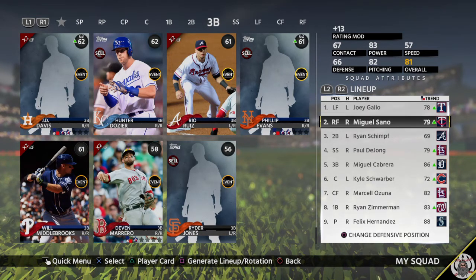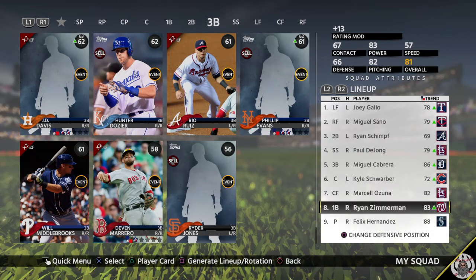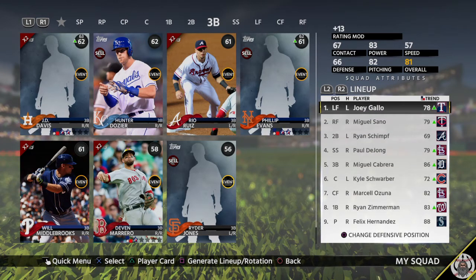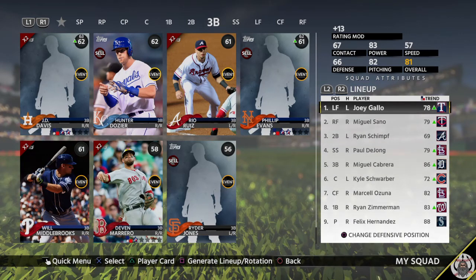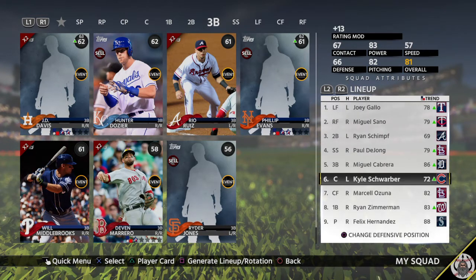Everybody on this team can hit home runs — everybody is a power threat, and that's what I want. I know people love using Dee Gordon and Billy Hamilton for the first event, but no — go strictly all power. I genuinely think power is the way to go this year. Speed guys accumulate to one run; I like having the threat that anyone in the lineup could hit a home run.